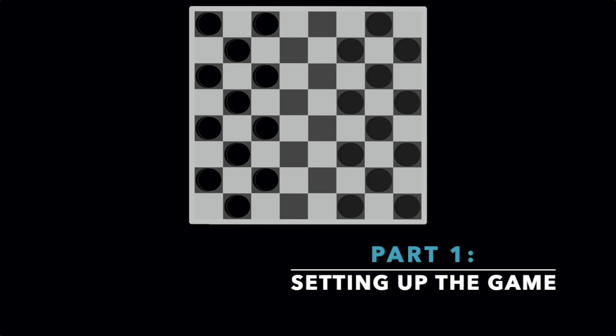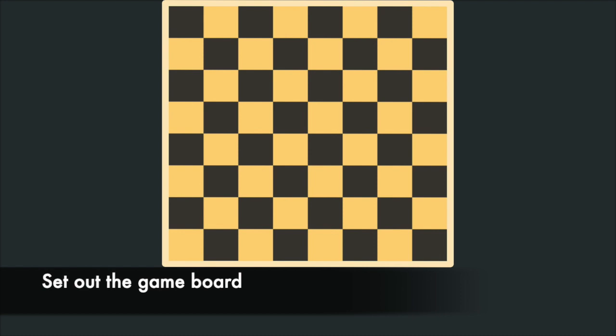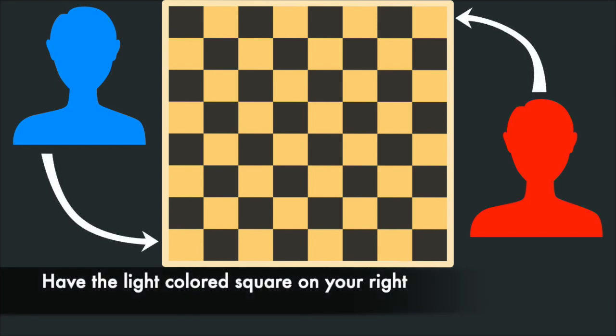To play the game of Checkers, first set up the game. To do this, first set up the game board somewhere between both players. Each player will sit on one end of the board. The game should be oriented so the side of the board facing each player has the light-colored square on the right corner of the board.